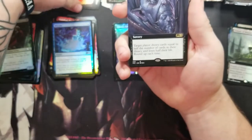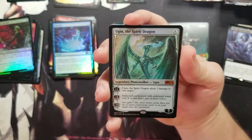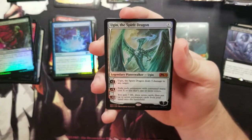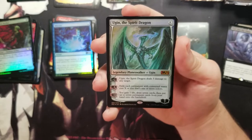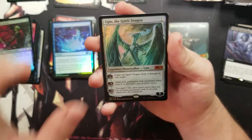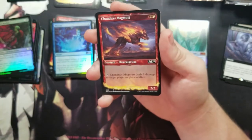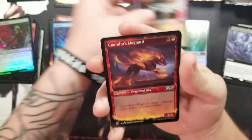Oh nice — we got a full art Peer into the Abyss! Oh my goodness, that is some sexy art. Got a foil one too. I think I got a regular one of these in a previous video. And then we got a Temple of Triumph — again, not a fan of the regular temples, so that's going over to the side.